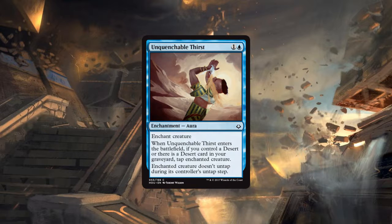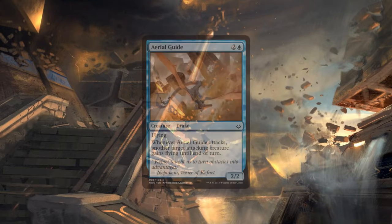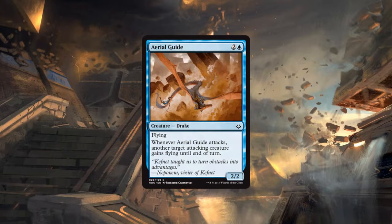This is premium removal for blue. With a desert, this is a two-mana Claustrophobia — that's insane, very very strong. Without a desert it gets significantly worse, but for two mana forcing a creature not to untap is still strong. As long as you have a desert, this is premium removal at a premium cost.